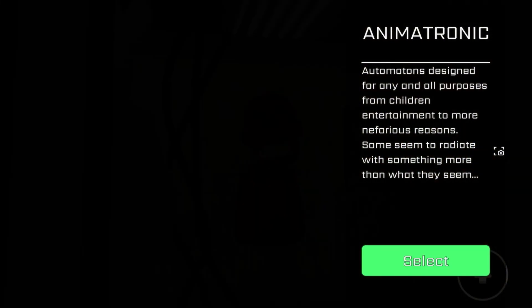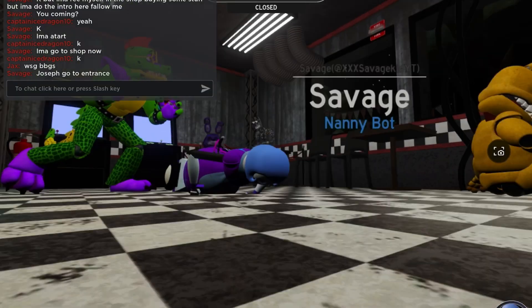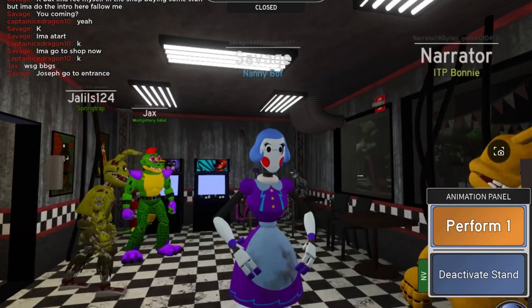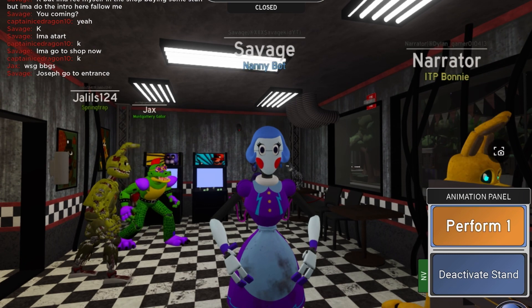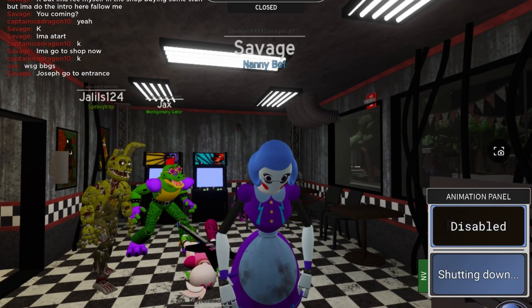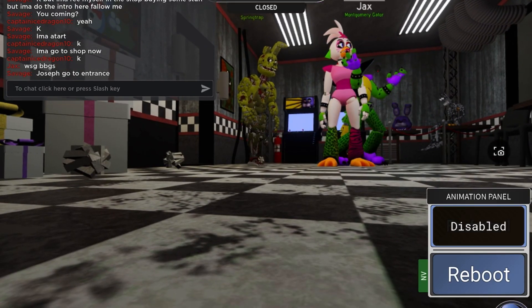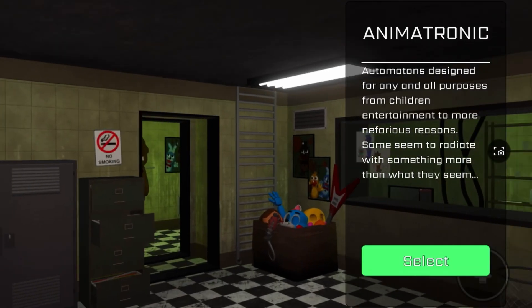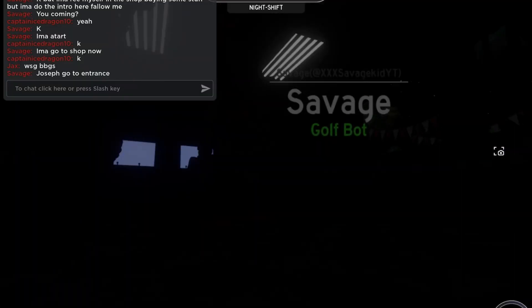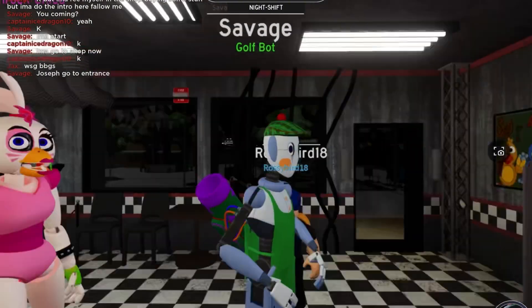I'll review the staff bots only in this video, and then in the next video I'll review the others. Here's the Nanny Bot - nothing special, Perform One like usual, Deactivate Stand. I'm only gonna review Deluxe because it's the same thing for all of them. Golf Bot!